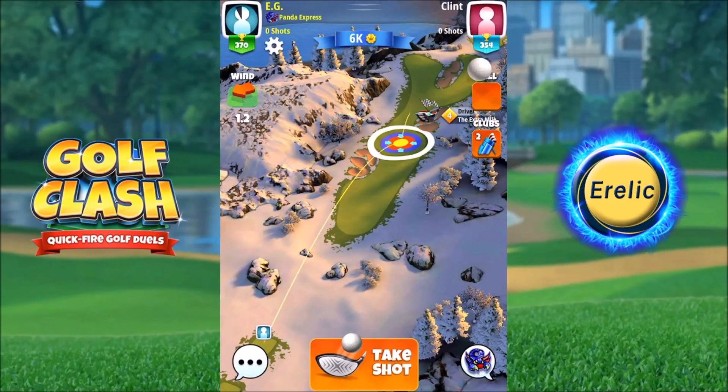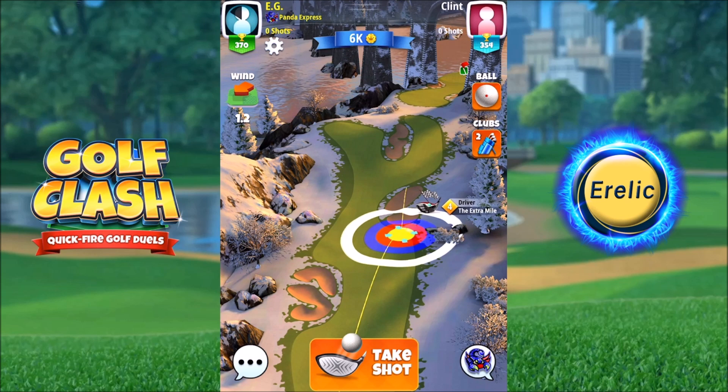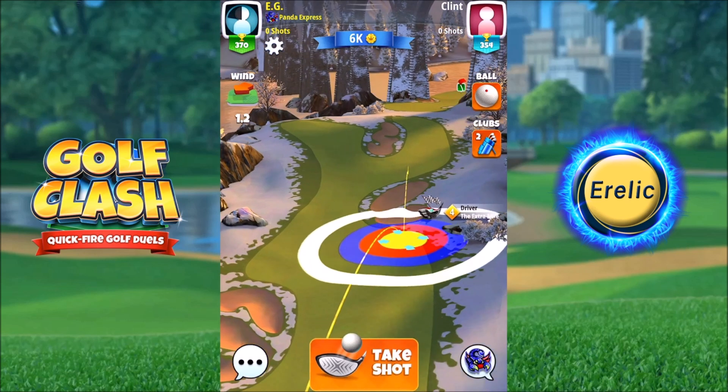Hello everyone, welcome to hole 8, par 4 of the Grunberg Slopes course. I like to play on the right side here with a basic ball at extra mile level 4. The first shot I play at 10 percent downhill with maximum club distance.